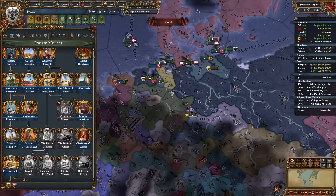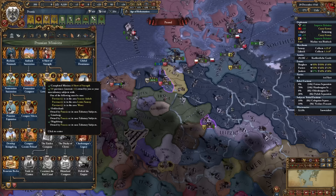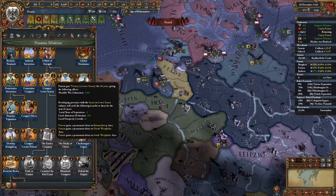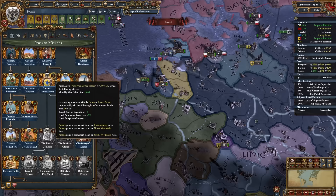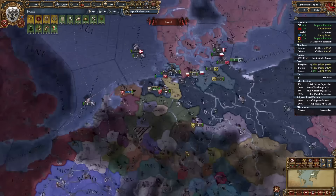I've finally completed Conquer Lower Saxony, which requires owning 10 provinces in the Saxony, Halle, Lower Saxony, and Weser areas, plus Ostfriesland, Lüneburg, and Magdeburg. I was also able to vassalize Verden, and I'll get monthly war exhaustion for the next 20 years. Developing provinces with Saxon or Lower Saxon cultures will yield local separatism reduction, local autonomy reduction, and local prosperity growth +1 for 20 years.